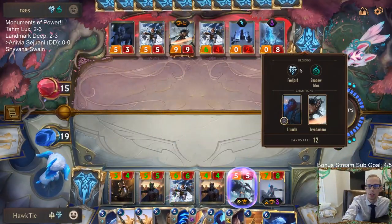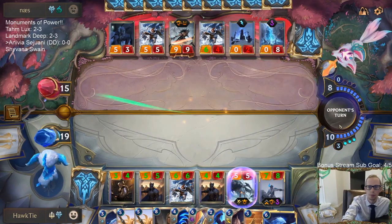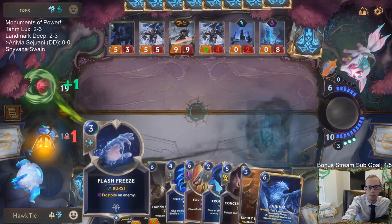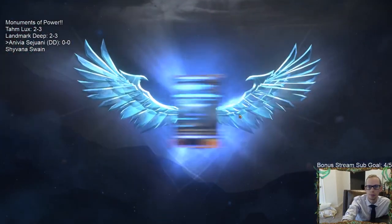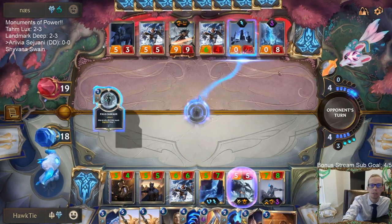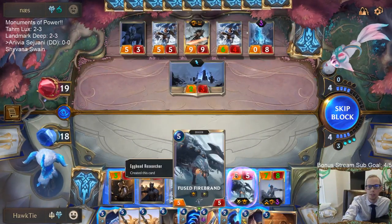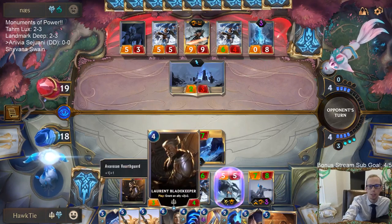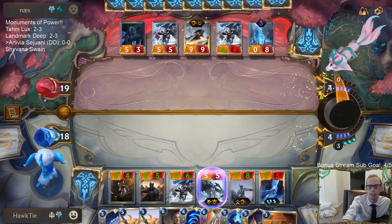Their War Mother's Call is out of cards, so these are the only things that can kill us - whatever they get with Nightfall. We can probably start attacking now. I wanted them to go through a turn of not getting anything with War Mother's Call so I know for sure they had nothing and I didn't have to consider that at all. Now we can clear up board space - we don't have to be worried about board space at all. We can just clear it up because they don't have anything left in their deck.